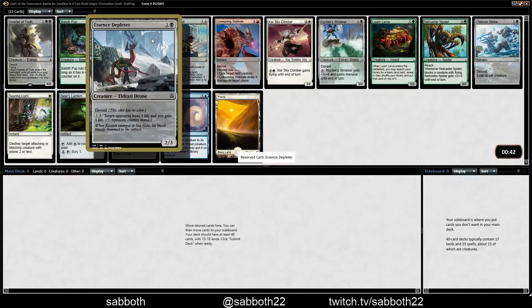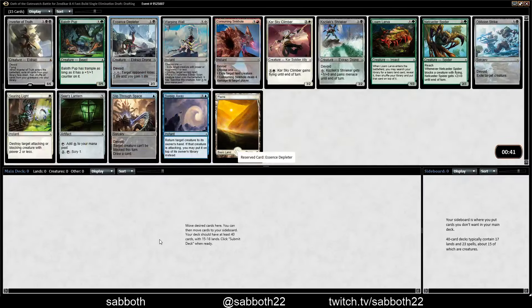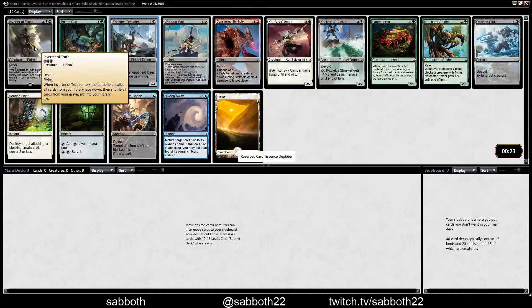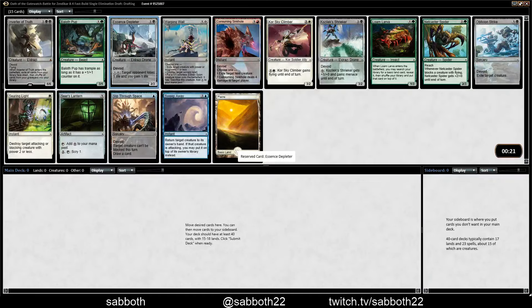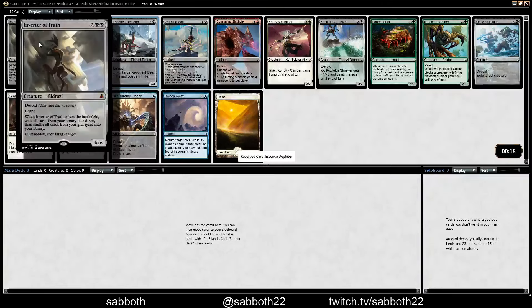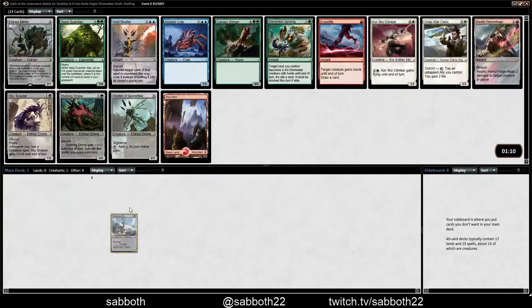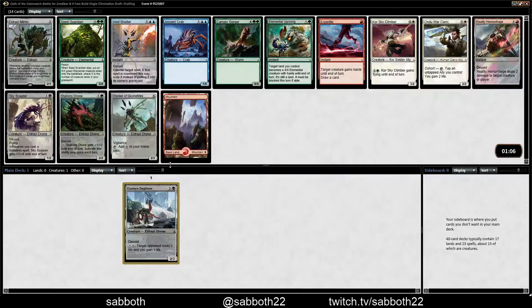Fun or no fun at all? Actually, Essence Depleter is very fun. It's sort of a build-around, and I kind of want to see where that goes. I've had Inverter of Truth be my downfall — if your opponent ever blinks it? They had the white creature that blinks your guy, and the turn after I played Inverter of Truth and put eight cards in my library, they blinked it and I immediately lost the game. So it's kind of a liability sometimes.